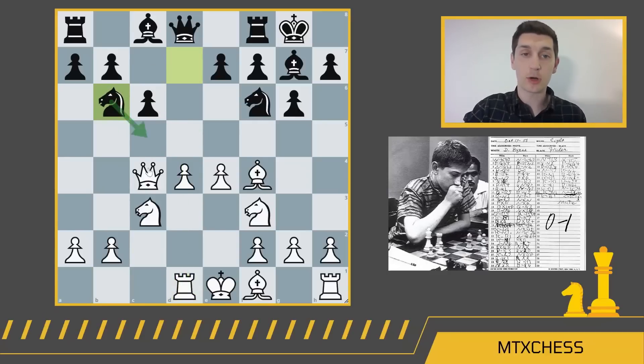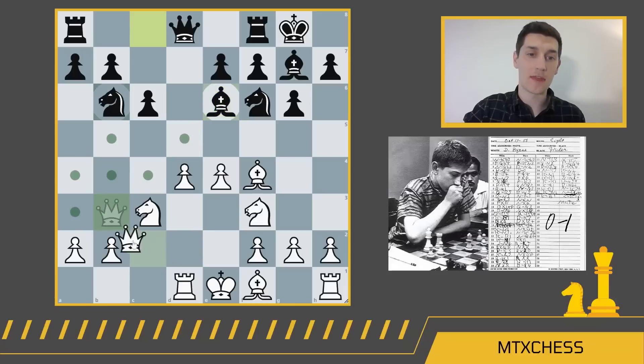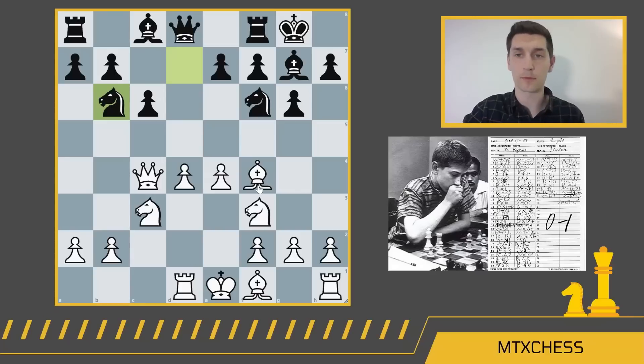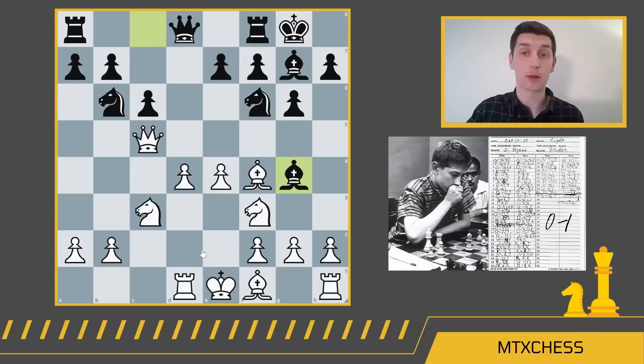We get Nb6, putting pressure on the queen. If you go back and just retreat with the queen, black's going to have a move like Be6 with another tempo on the queen, and then the queen comes back to c2. It doesn't really make sense to move your queen from d1 all the way to b3, then up to c4, and then just kind of move the queen back. You can't really blame Donald Byrne for playing Qc5, and here Bobby just continued with his development, playing Bg4.